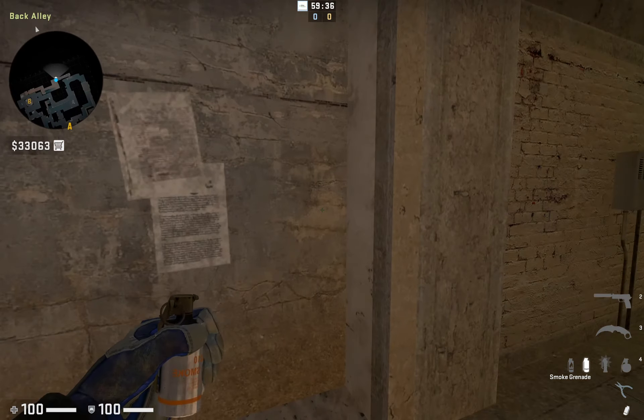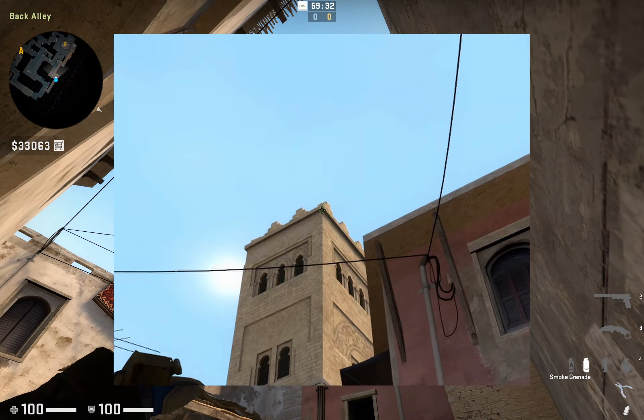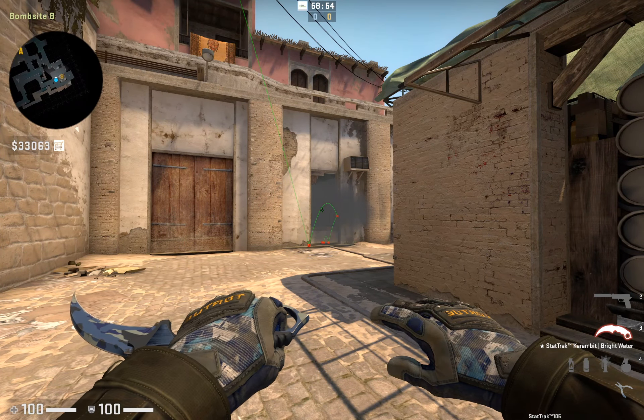Next up we have the kitchen window smoke. Get into this corner of the back alley and aim at the top corner of the tower, then simply jump throw the smoke. As you can see, this will land perfectly in the window, blocking off all vision in and out of the kitchen.